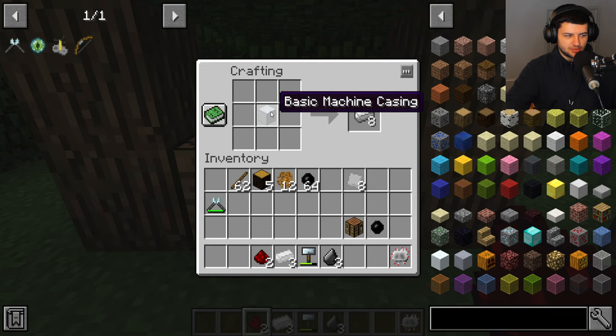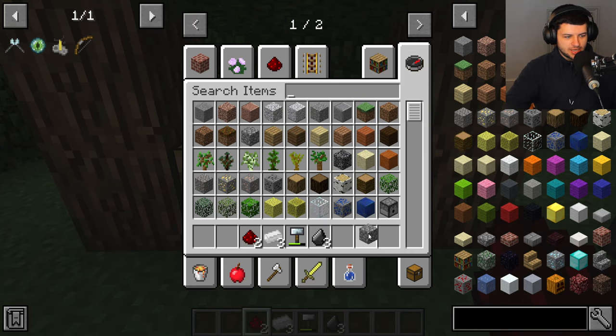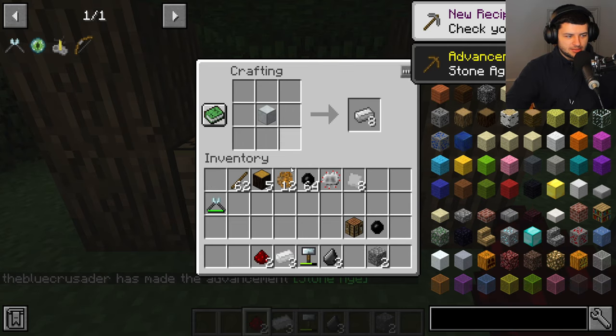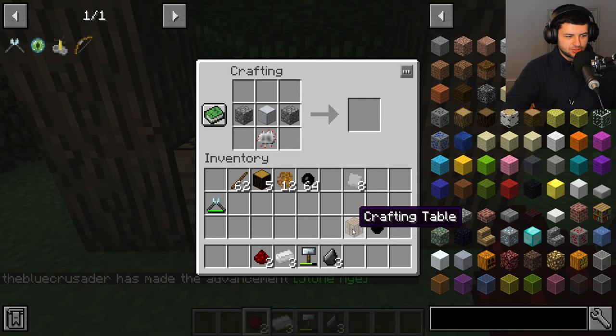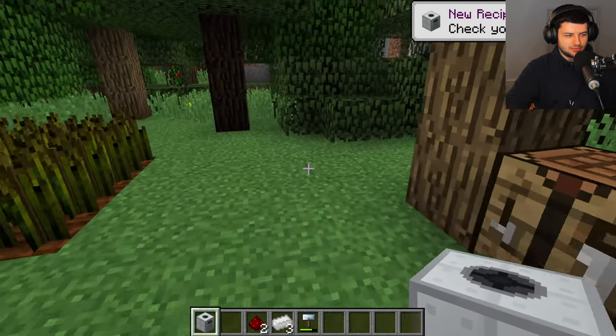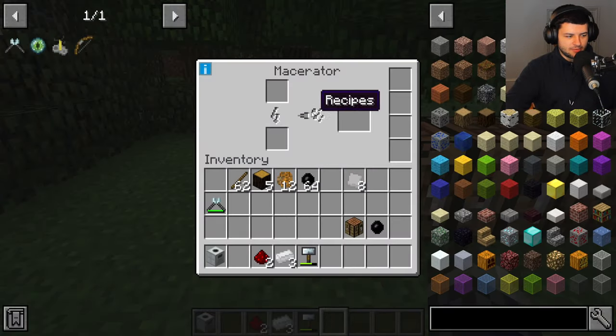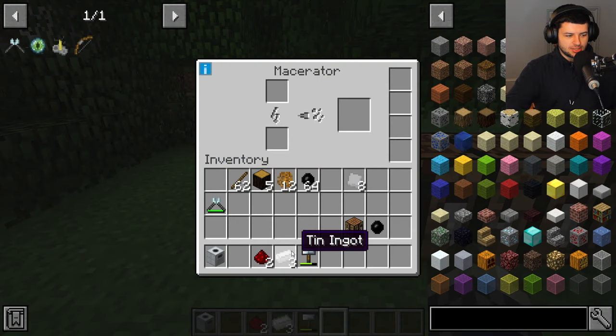Now we can craft our first machine — the macerator. Put the machine casing in the middle, the electronic circuit below, cobblestone on the left and right, and flint in the top row. This gives us a power tier one macerator. The macerator takes one piece of ore and, when powered, breaks it down into two ore dust — basically doubling our mining productivity. It's probably the best machine to make first.